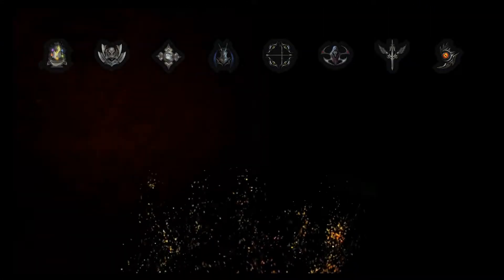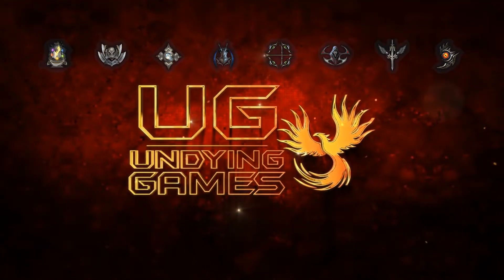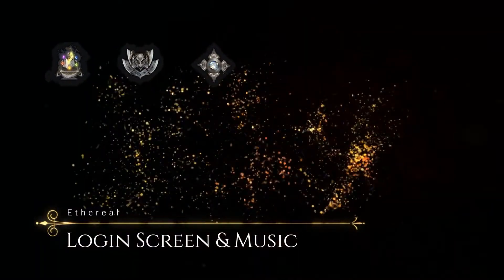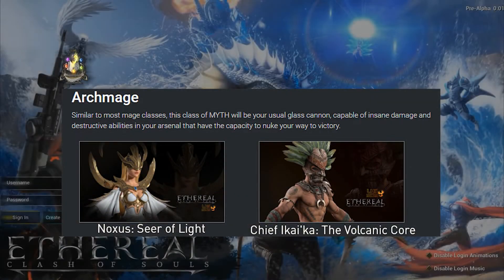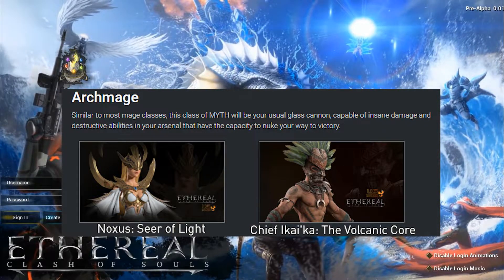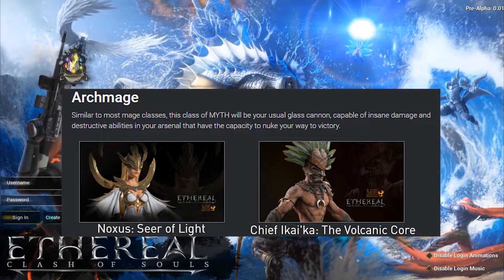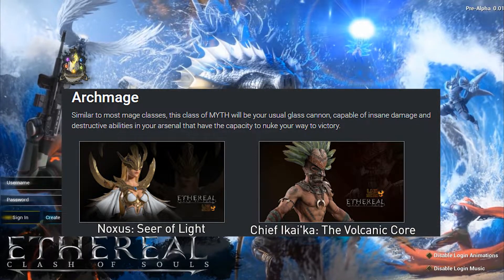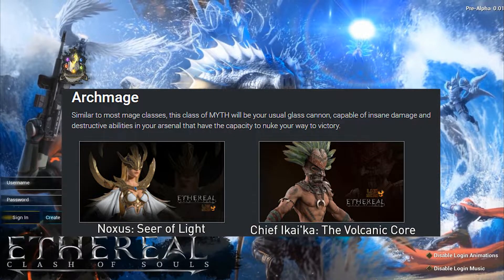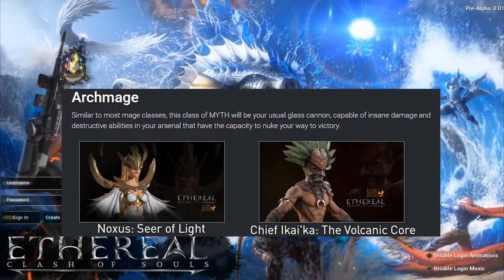Let's go into some depth about the classes. Undying Games is planning on having eight playable classes in Ethereal, each one coming with their own myths to play as. The first class I want to talk about is the Archmage class. This class is going to consist of your high damage, low health myths. The two we know about currently are Noxus, the Seer of Light, and Chief Achaika, the Volcanic Core. My guess is that these myths will be played in the middle tier of the map and won't be seen much on the top or bottom tiers.